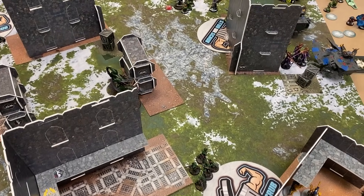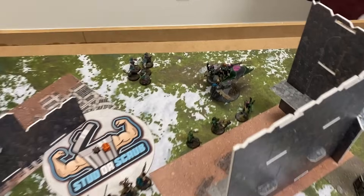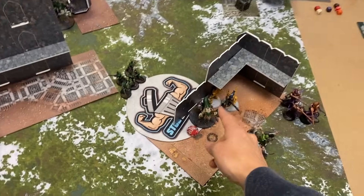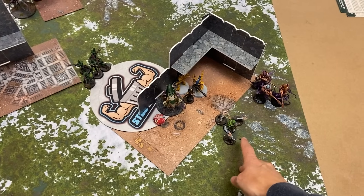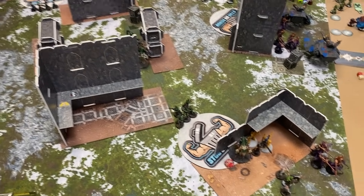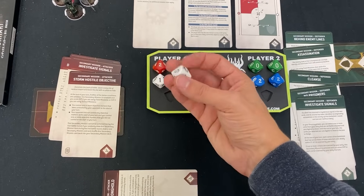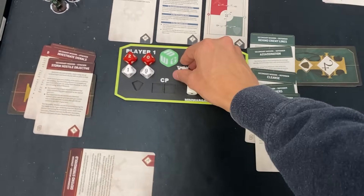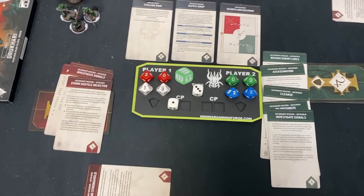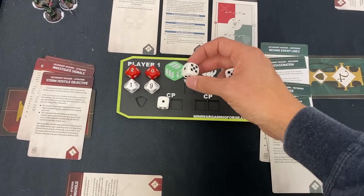End of the shooting and fight phase — I was able to kill that unit of Warp Spiders. They Phantasmed back, but that Venom just went to town with triple Splinter Cannon — brrrr — killed them all. Then I made a 10-inch charge and a 9-inch charge with the Mandrakes, tying up this side of the board again. End of turn: I'll get 5 points for Storm Hostile Objective — up to 19 secondary points — and I still have 1 CP. You have 0.